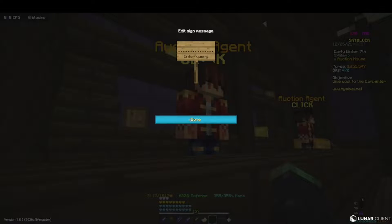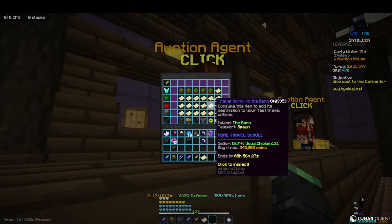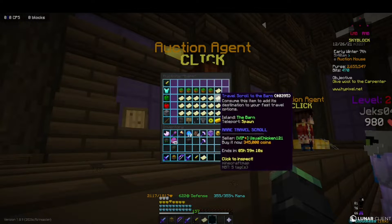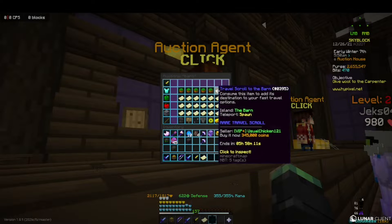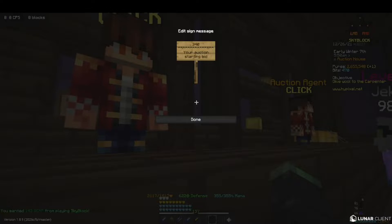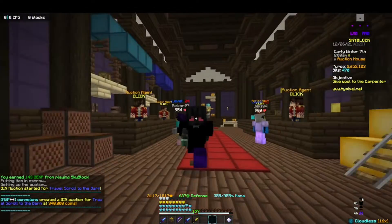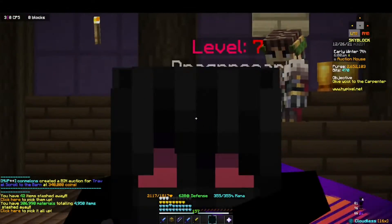Then you go over to the auction house. You can check what it's going for — after this video it's probably going to be high — but it's about 345k. We're going to lowball that item and go for 340k.